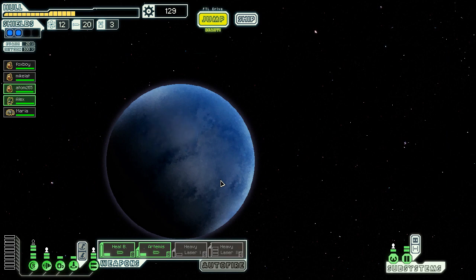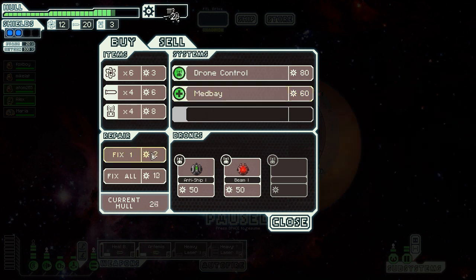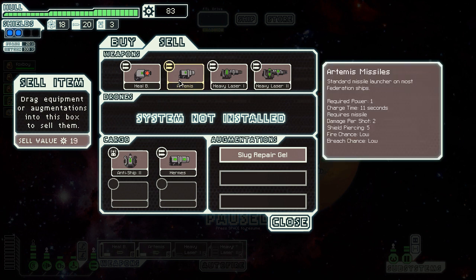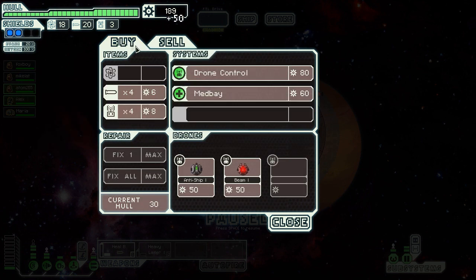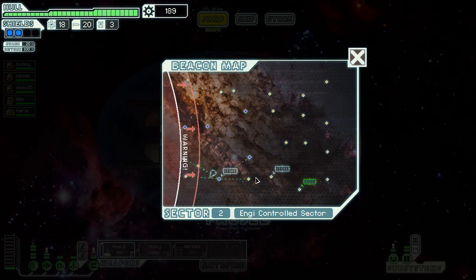Here we have some stores. We need at least one more combat person. We could also buy a medbay — I probably failed to mention that's an option. I'm not going to do that though, there's really no point. Heavy laser — getting rid of it. Oh no, I just accidentally sold my Artemis instead of the Hermes. I thought it was the Hermes. I made a mistake.